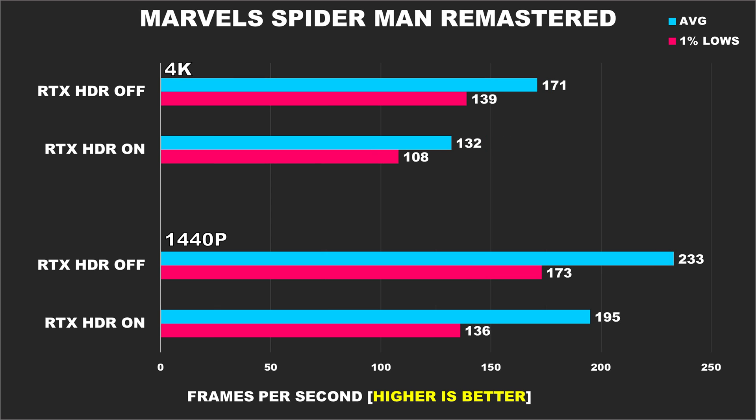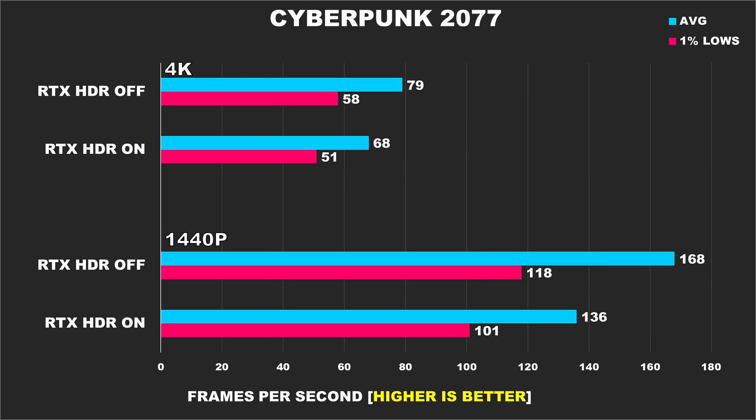Marvel's Spider-Man Remastered is next using very high settings, and the performance when using RTX HDR is atrocious. At 1440p without RTX HDR, our average FPS is 19% better and our 1% lows are a whopping 27% better. Then at 4K, we see the margins for the average FPS grow to 30%, and the gap for our 1% lows also widens to 29%. These performance drops are just way too drastic for an HDR solution, and it's results like these that prevent me from recommending it.